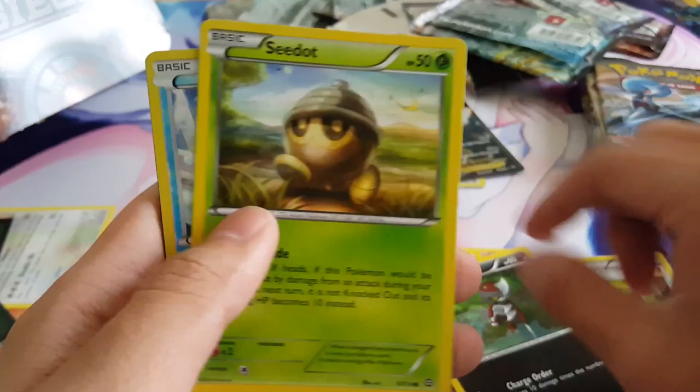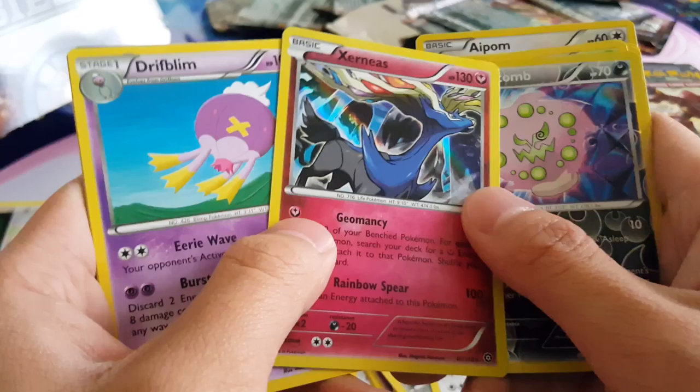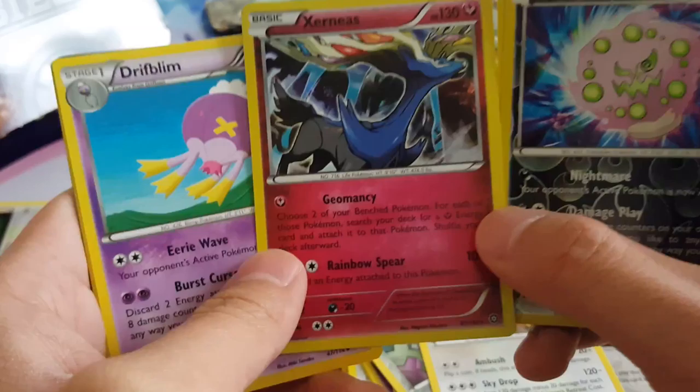Next pack. We got Aipom, Larvesta, Drifloon, Pawniard, Seedot, Oshawott, Talonflame, Ninja Boy. This should be a Super — yeah, this is a Super. We got Super Xerneas. It actually has Geomancy. Pretty nice. I mean, I don't play the game, but I do know the actual effects of the cards. I actually research a lot of them, even though I don't play. I watch people play, I just don't know how to actually play. That's my knowledge of the game.